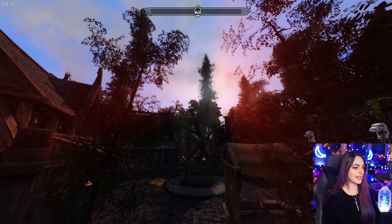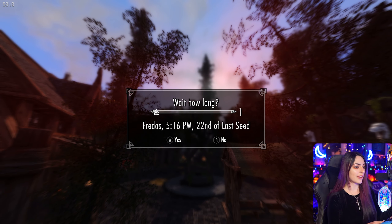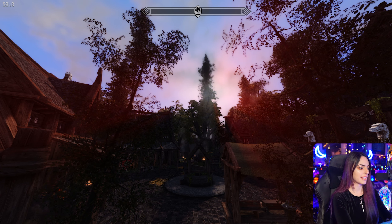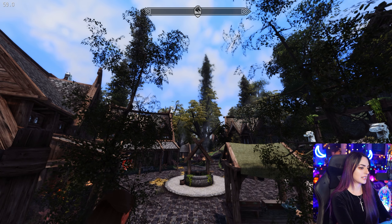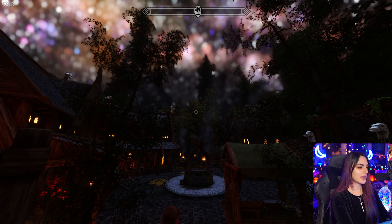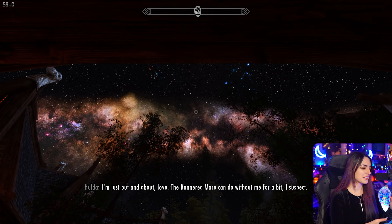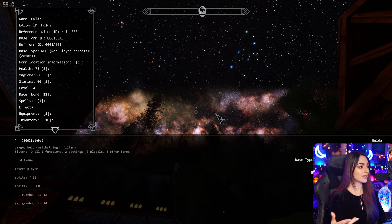So now I'm going to show you guys how to change the game hour. Let's go ahead and check the time here. It is 5:16 PM. Let's say that we want it to not be 5:16 PM — let's just go with 12 noon. So we're going to do set gamehour to 12. Now this works for anything. Set gamehour to 24 if you want it to be night. That's how you change the game hour — very useful to know.